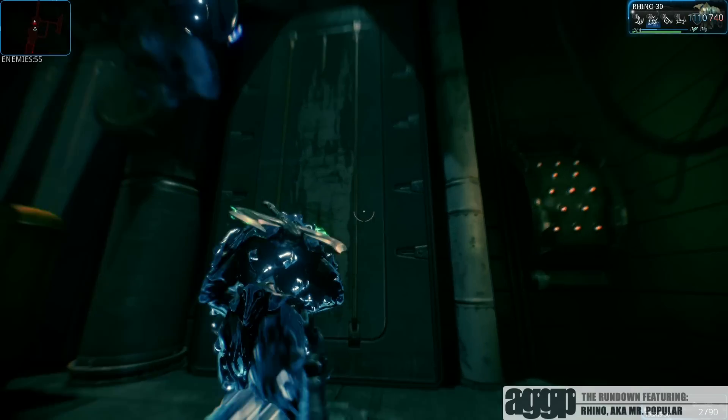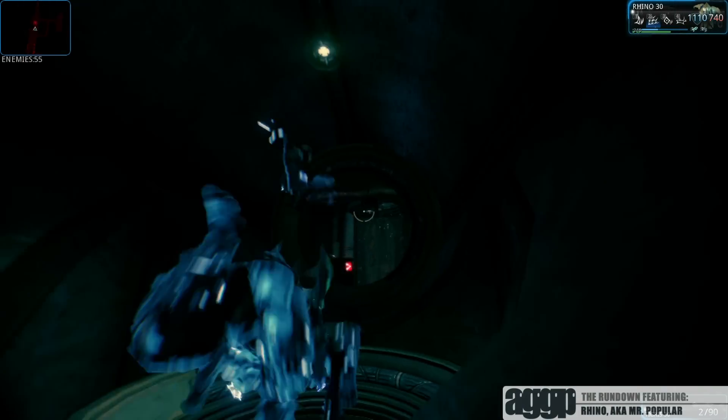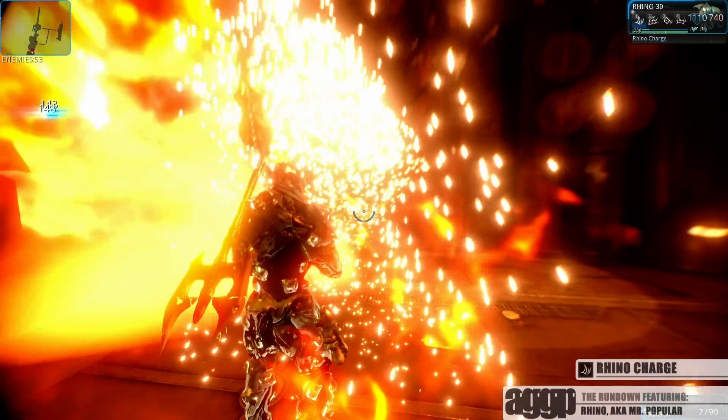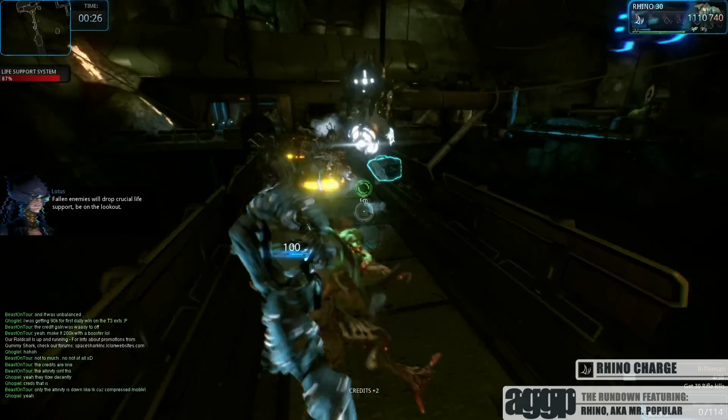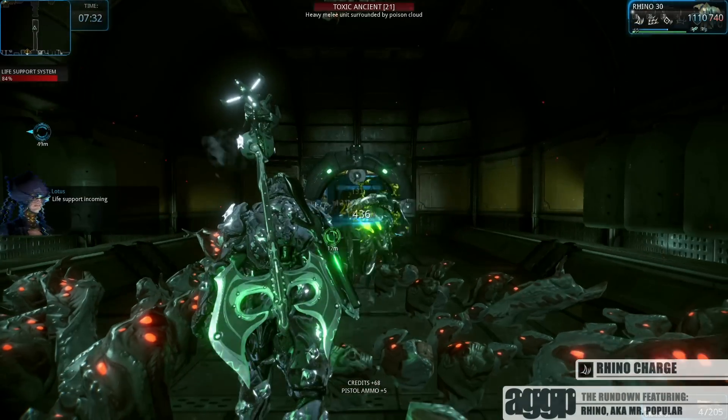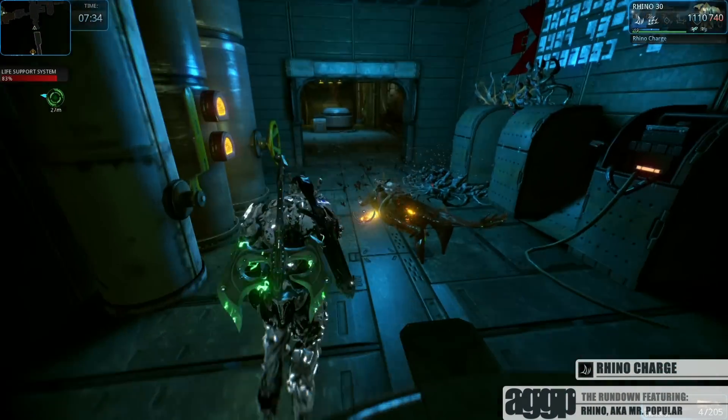Now let's take a look at what all the Rhino heads are so juiced about. His first ability, Rhino Charge, rushes forward a short distance, smashing and knocking down any enemies in his path. This skill is amazing if you inadvertently get trapped in an awkward position and need a little bit of CC in order to get out.